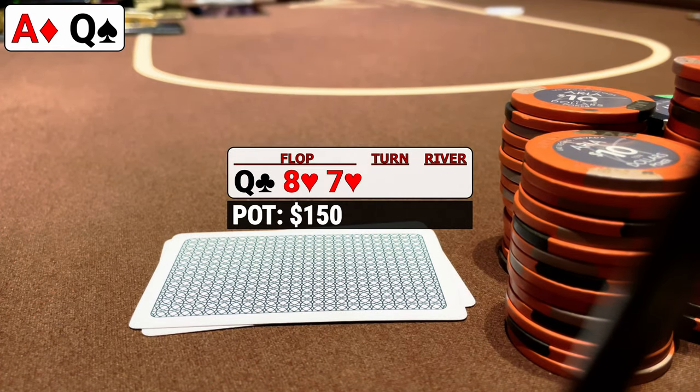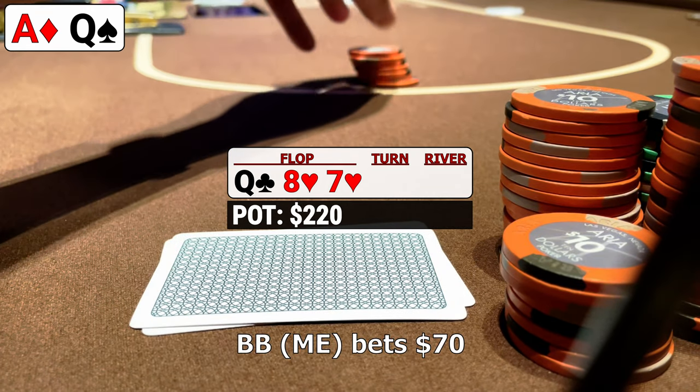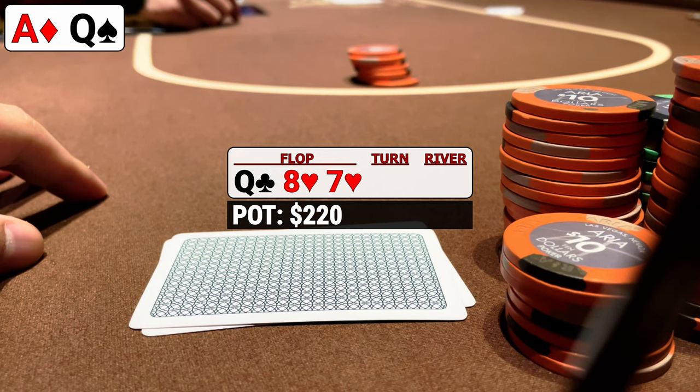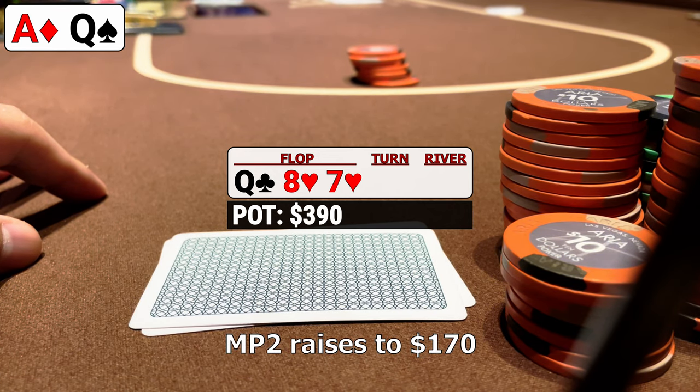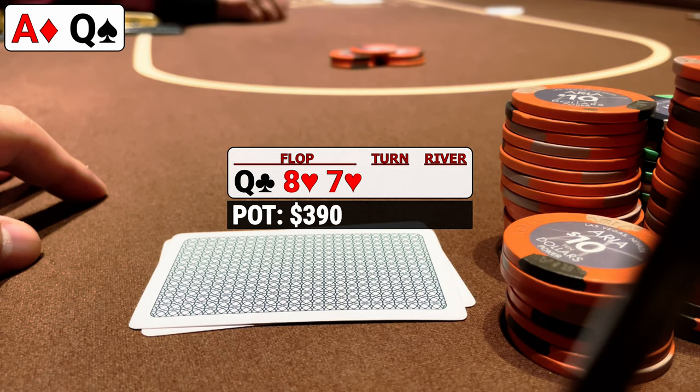The flop comes queen-8-7 with two hearts and action is immediately on us. This table just opened not long ago so there's no reason to do anything but play it straight forward. We continue for $70 and are met with an interesting development — our opponent tanks and raises to $170. This catches us off guard. We have removal to top pair and that's about it, so most of the time we should be calling and evaluating the turn. However, this specific opponent has shown the propensity to play strictly passively up to this point, so I'm wondering what kind of hands he has here that raises this flop.